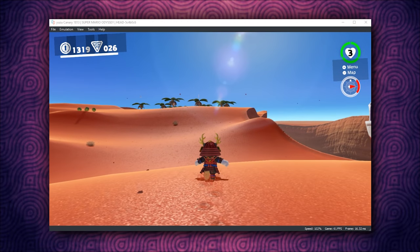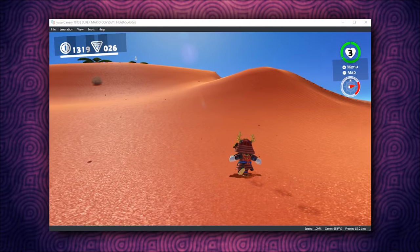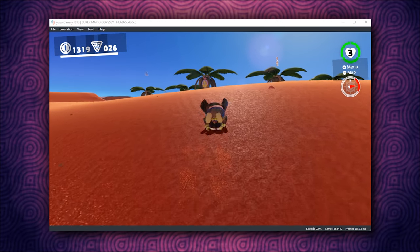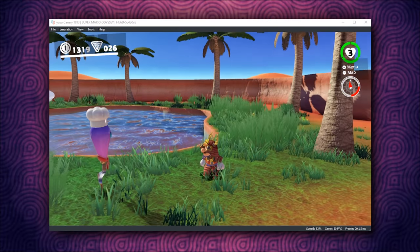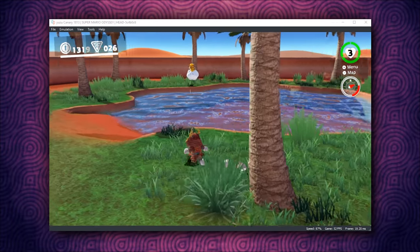So as you can see right here in Super Mario Odyssey in Sand Kingdom, we are running well above 60 frames per second pretty much in every single scenario in this kingdom, which is in itself one of the most demanding kingdoms in the game. The only kingdoms I would say are more demanding than this one would be Cascade Kingdom and Metro Kingdom.